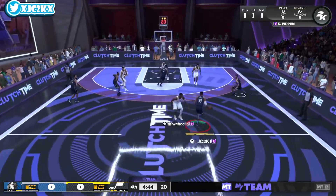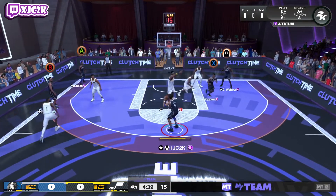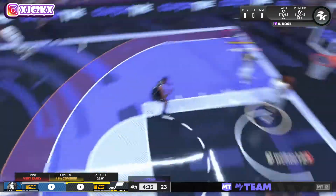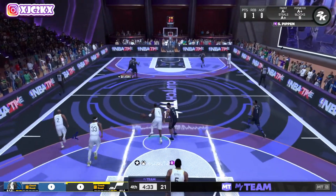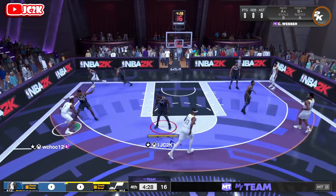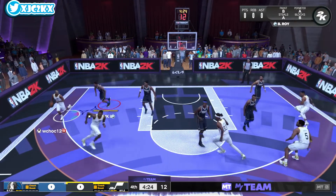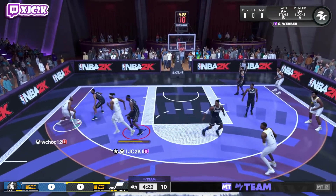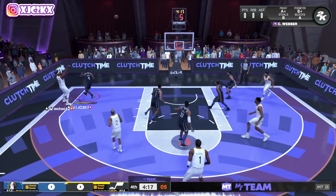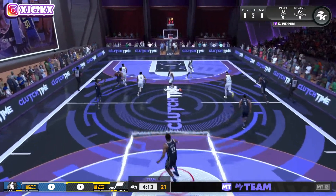We get the board with Scottie Pippen immediately running out in transition, pushing the floor, driving the baseline — Scottie Pippen all the way. That 86 speed is already noticeable. We hit the corner catch but it's a forced shot — he was back with T-Mac, that's bad defense by me. We switch to Pippen on T-Mac — now get back up on him. He tries to score with T-Mac but Scottie Pippen is simply not going to allow it. Cuts him off the dribble drive.